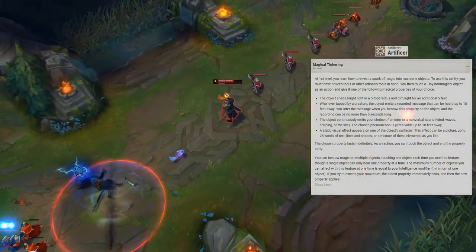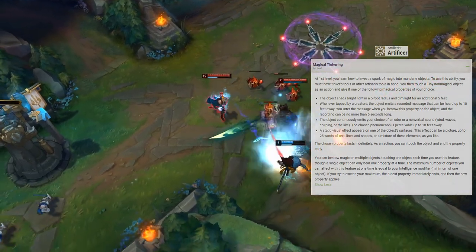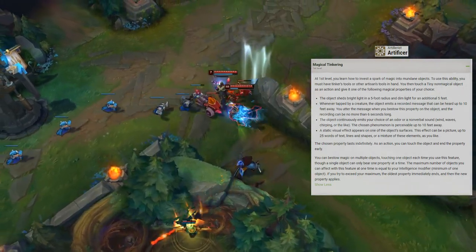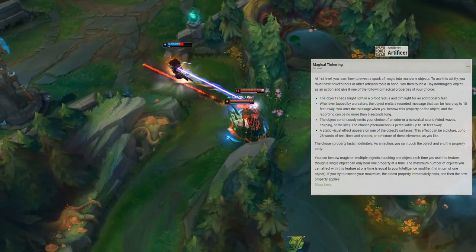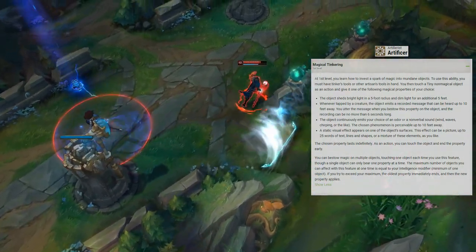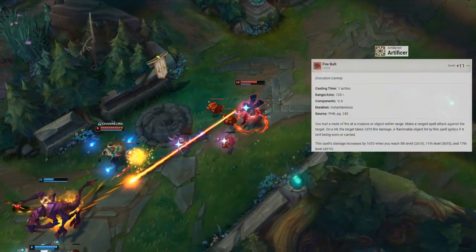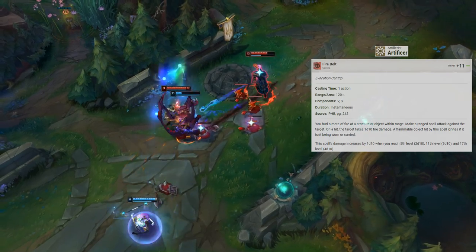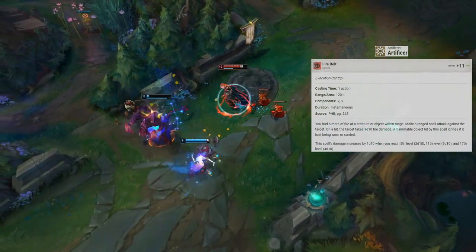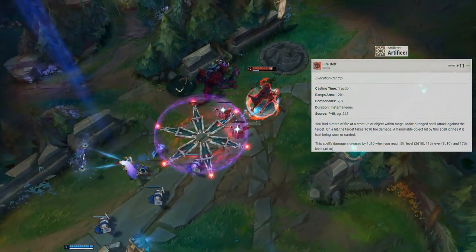Artificers also get spellcasting, using Artisan's Tools as a spellcasting focus until you gain infused items. We'll only discuss the champion-relevant spells — and Victor actually has a ton of good ones. For level 1, we have a cantrip and two 1st-level spells. The cantrip is Firebolt: a ranged spell attack dealing 1d10 fire damage that scales with total character level, not class level.